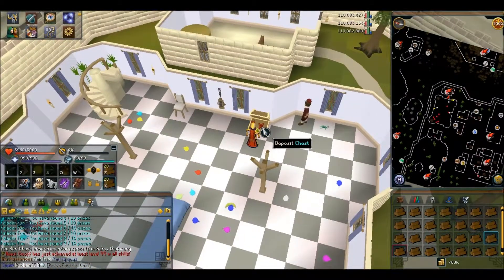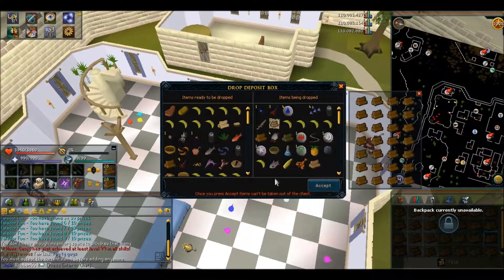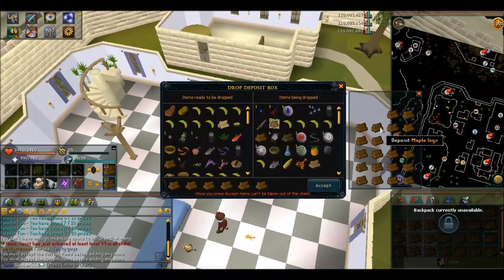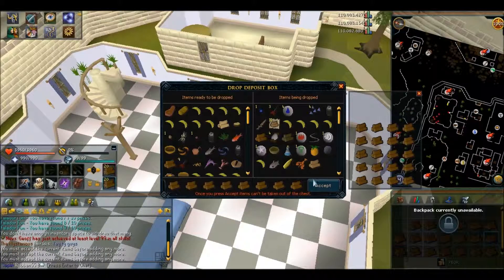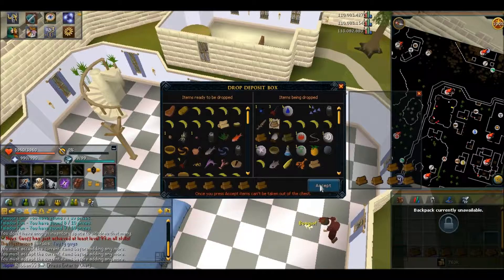So let's go ahead and open the chest and deposit some items — let's add logs. Can I add one more? No. So go ahead and add 5. Adding some items will make the chance higher for you to find items in the balloon, which is great.